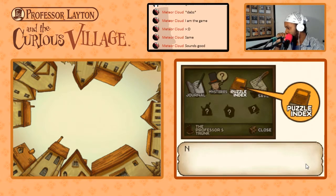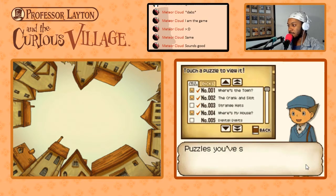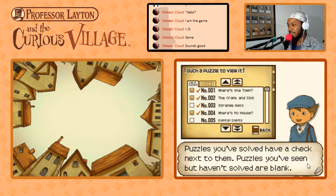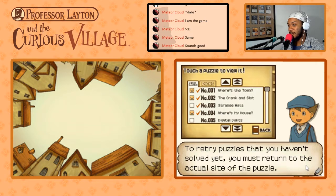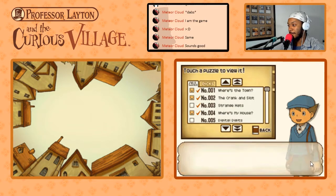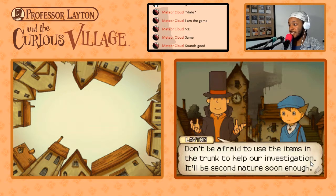Tap the journal icon to read over notes about our adventure at St. Mystere. Next we have the puzzle index icon — tap it to view all the puzzles you've encountered. Puzzles you've solved have a check next to them; puzzles you've seen but haven't solved are blank. You can retry any puzzles from this screen, but to retry puzzles you haven't solved yet, you must return to the actual site of the puzzle. Don't be afraid to use the items in the trunk to help our investigation.